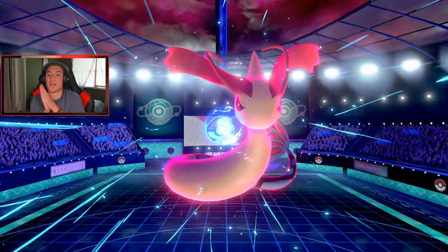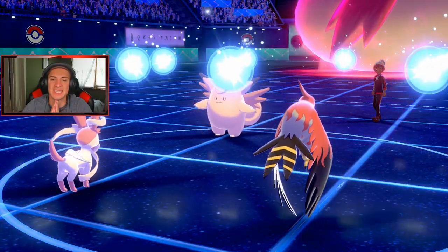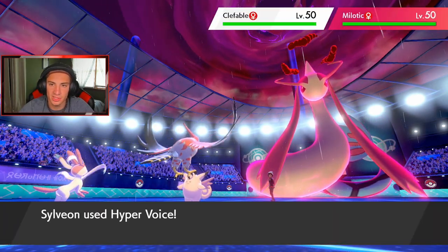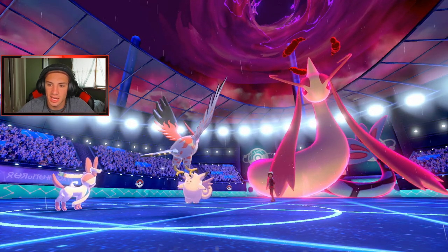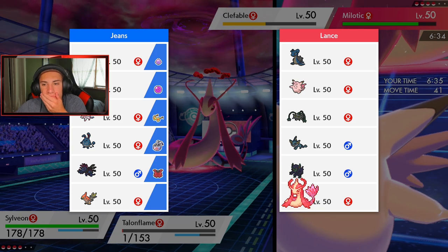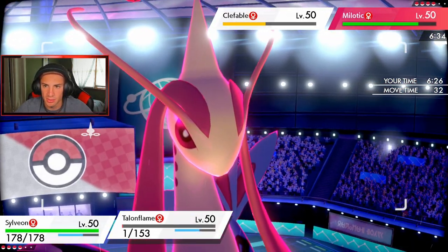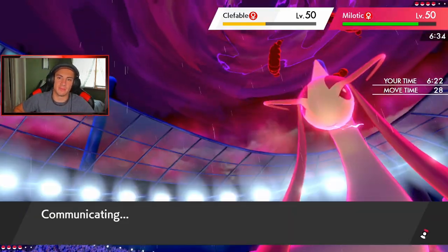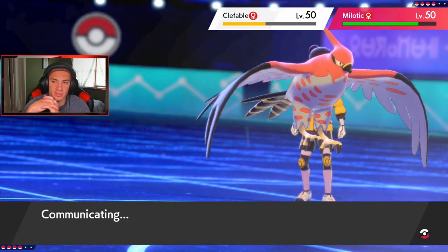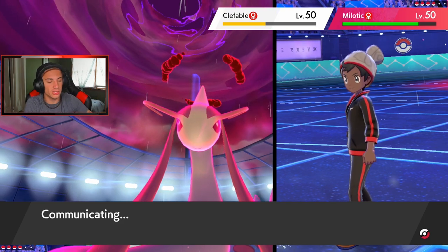That is way better — the Geyser comes out and I can Tailwind next turn. It seems rather slow; do I even need a Tailwind? There goes our Focus Sash, we survived that hit. Rain is coming into play, here comes Hyper Voice — big damage on the Clefable side. I'll set up the Tailwind just in case, and drop another Hyper Voice to take out the Clefable. Sylveon should definitely be able to outspeed Clefable, and we have Taunt on Talonflame so Clefable can't Protect — looking pretty good.